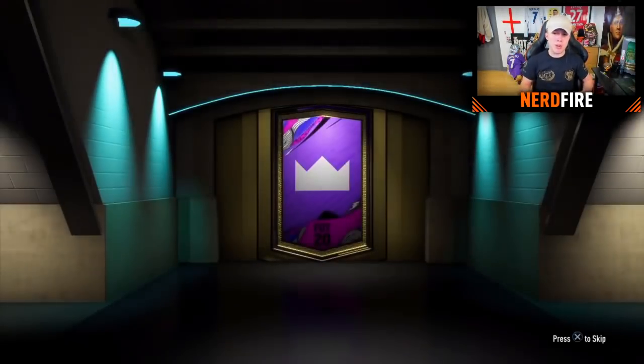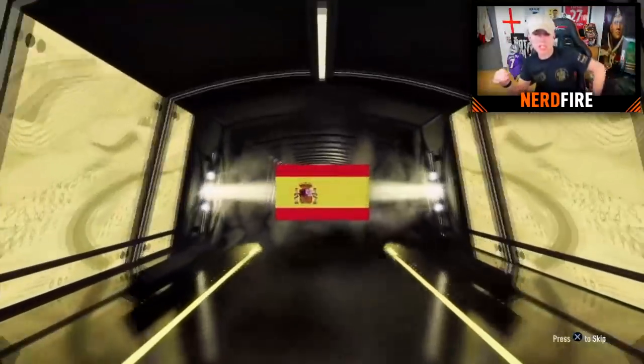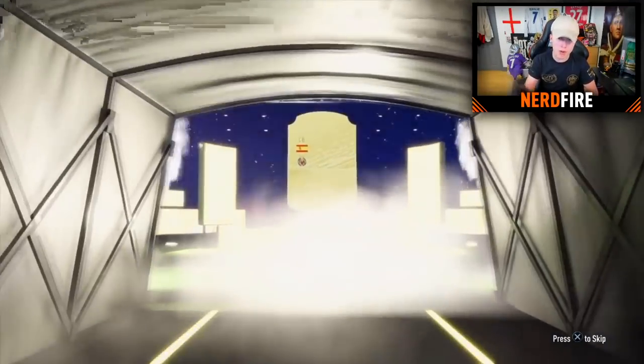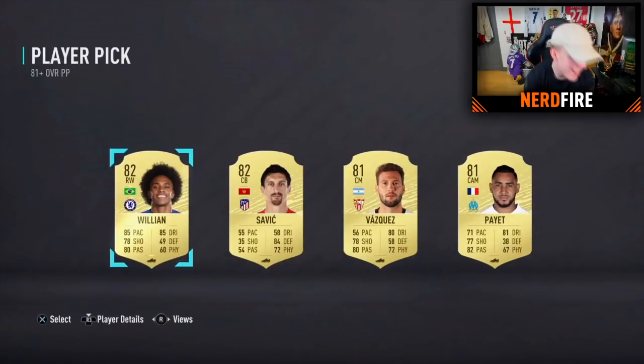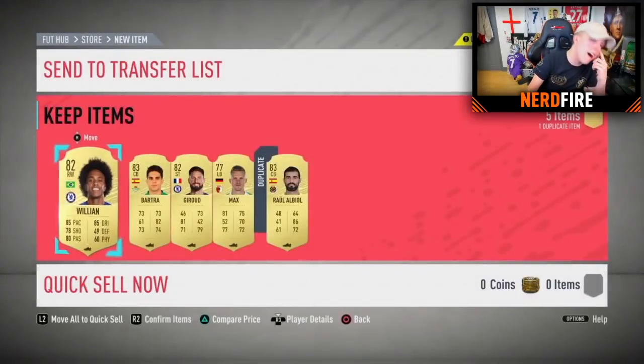Pack eighteen — big shout out to Robbie. Into the pack: we get boards out of the normal part this time — Raul Albiol again, Spanish center back, same as earlier. On to the player pick: not a walkout though. Going for William. Not what we wanted to see.